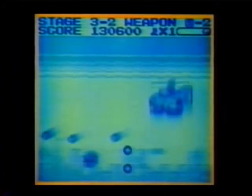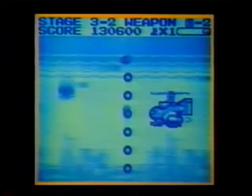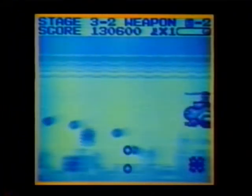When the helicopter flies onto the screen, zip down to the bottom left, then gradually slip through its fire. When the corner turrets begin to shoot, pull back to the bottom left side of the screen and dodge their bullets. Ignore the turrets and keep blasting away at the copter.